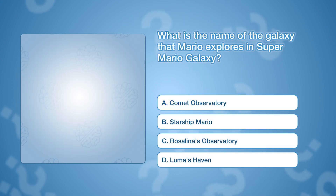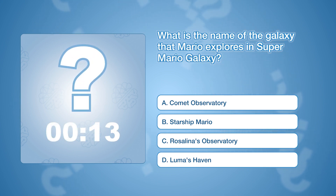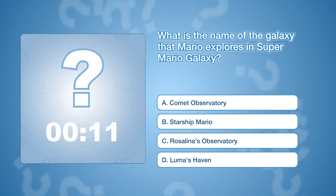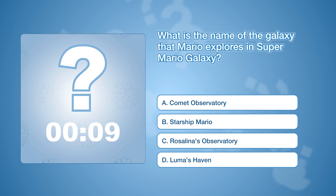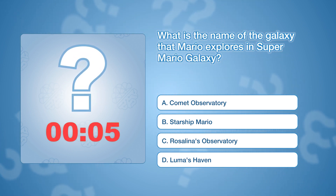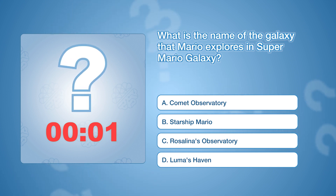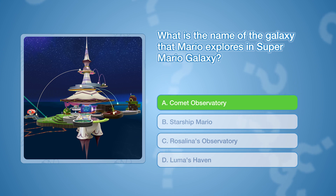What is the name of the galaxy that Mario explores in Super Mario Galaxy? The correct answer is A: Comet Observatory.